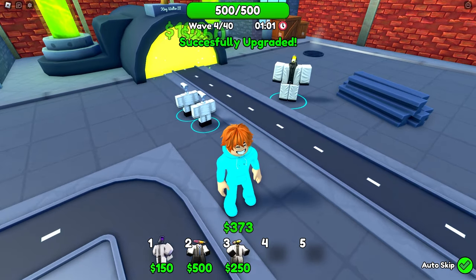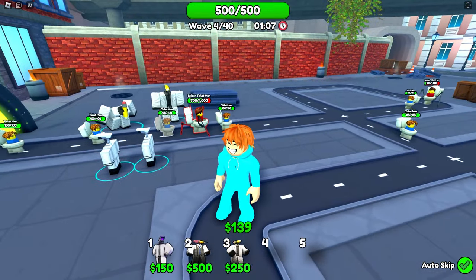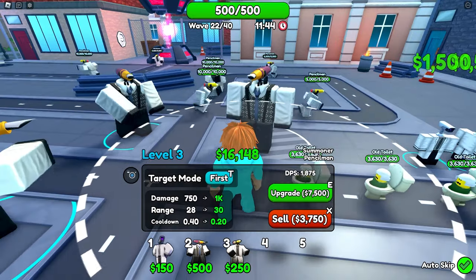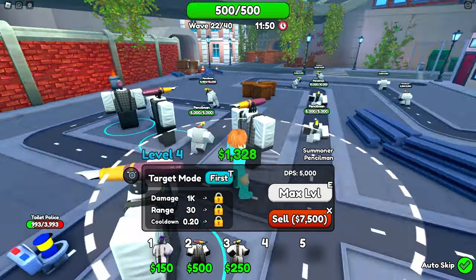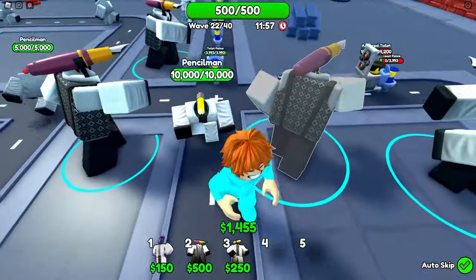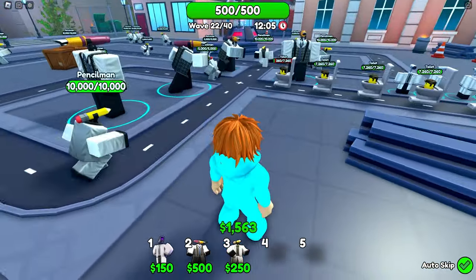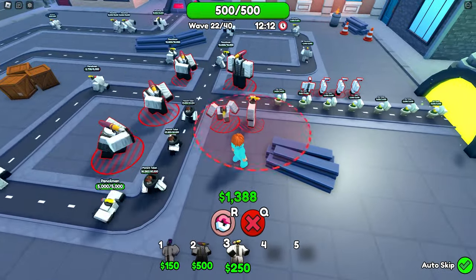Let's upgrade the scientist and place down a summoner — when that summoner is down it's going to be so good. I forgot to press record earlier but we're back with a lot of money and our summoners upgraded heavily, with some already maxed out. These summoners spawn pencil men that run and deal 10,000 damage — watch them just wipe out all these armored toilets. That is absolutely crazy!